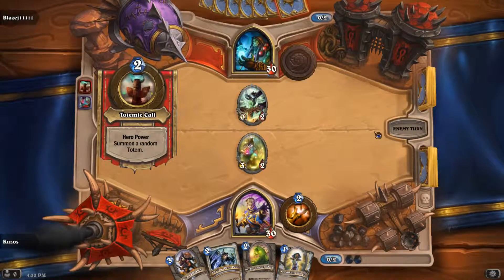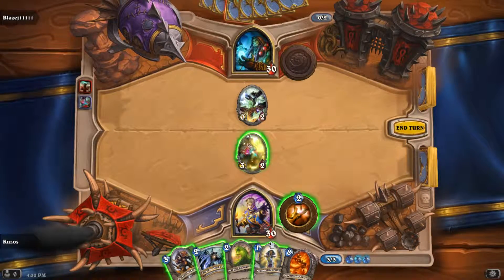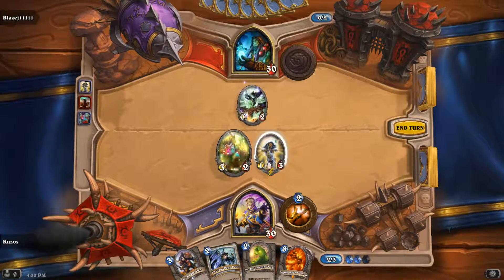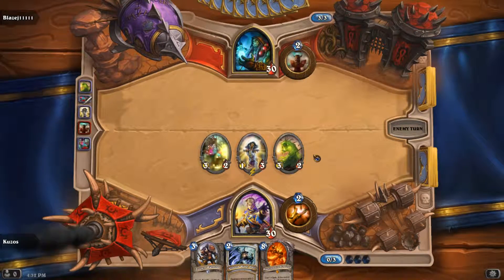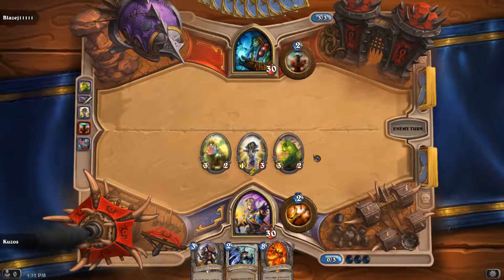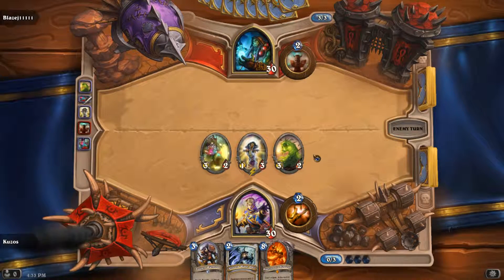He uses something called Hero Power, which is unique to all heroes. His just summons a random totem, and my one heals two points — it's definitely two. It just heals whatever: it could be me or anything on the board, but only one individual character.